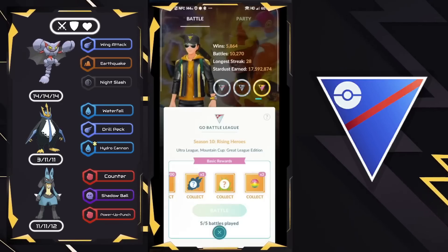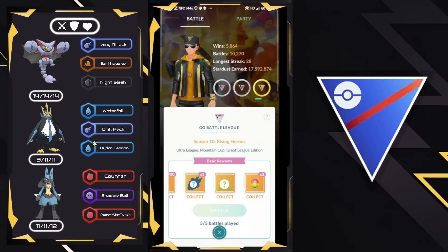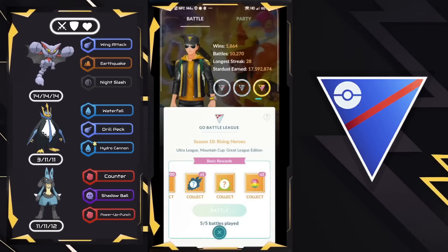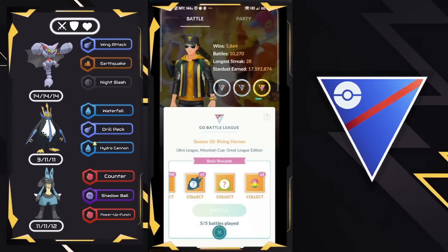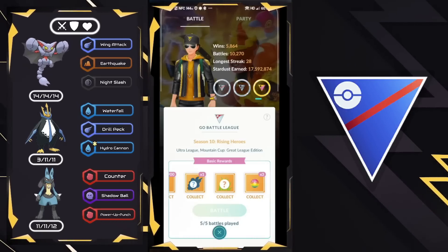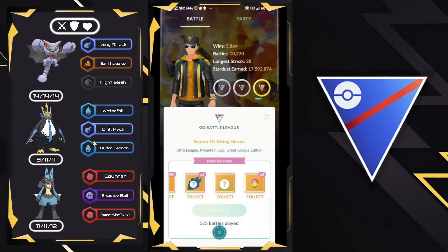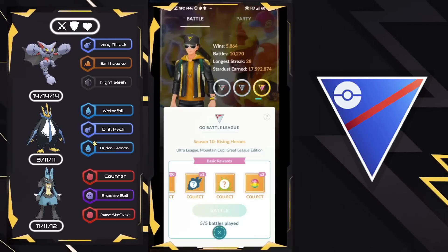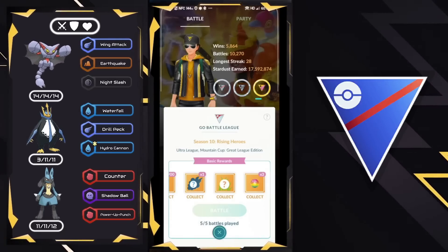Gliscor, Empoleon, and Lucario did very, very well in the Mountain Cup. If you lose lead, your safe swap depends on what lead you face. If you face Walrein, Seelio, or Lapras, you want to go into Empoleon safe swap because Lucario is the better answer. But if you face something like Frostlass, go into Lucario safe swap because Empoleon is a better answer with Waterfall damage. Hope you guys enjoyed today's video, and as always, thank you for watching — I'll see you in the next one.